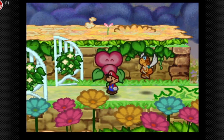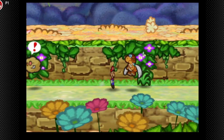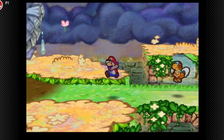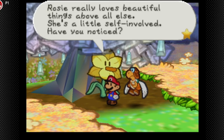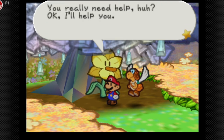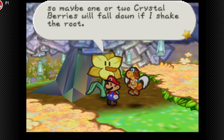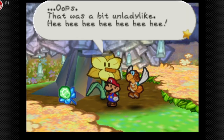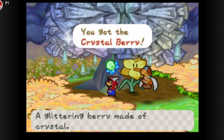We actually have to get it from the one with the big nose. Rosie told us to bring something beautiful. The big-nose flower says the ice tree and it are connected by their roots, so maybe one or two crystal berries will come through if it shakes the root. We get the Crystal Berry.